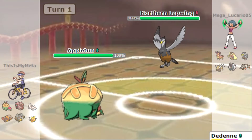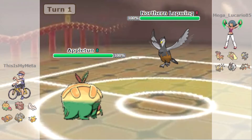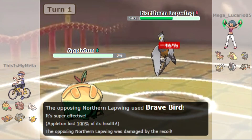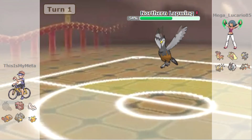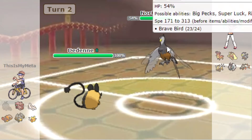I think Appletun can probably tank a Brave Bird — let's go for Leech Seed. They go for Brave Bird — it can't tank it, of course. That's unfortunate, I thought maybe it could take one Brave Bird. I think we go to Dedenne and go for U-turn — I don't think it's going to stay in.